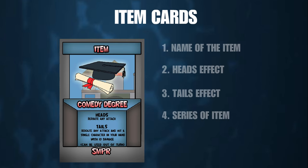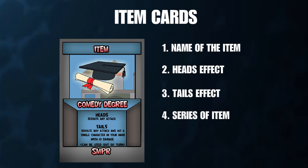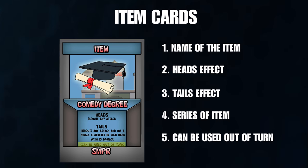Item cards are cards you pick up as the game is played. They have a similar layout to the character cards. To know if you have an item card, you can check the top of the card — it will be labeled 'item.' The name of the item will be below in the middle. Very similarly, you will also have two possible effects of the item. Lastly, if an item can be used out of turn, it will be labeled as such. All other items must be used during your turn.